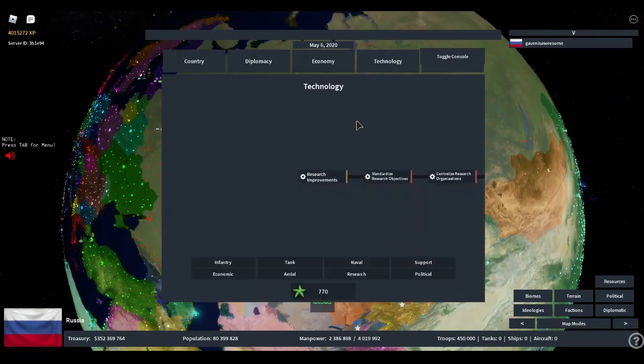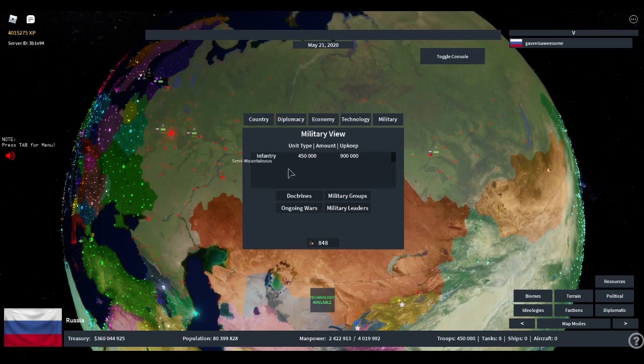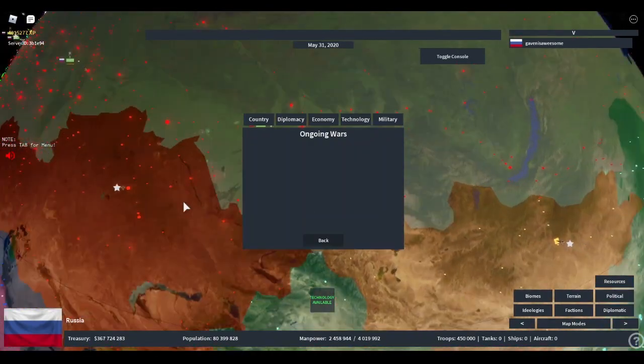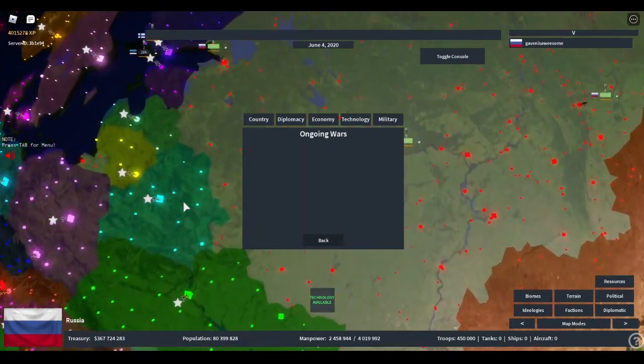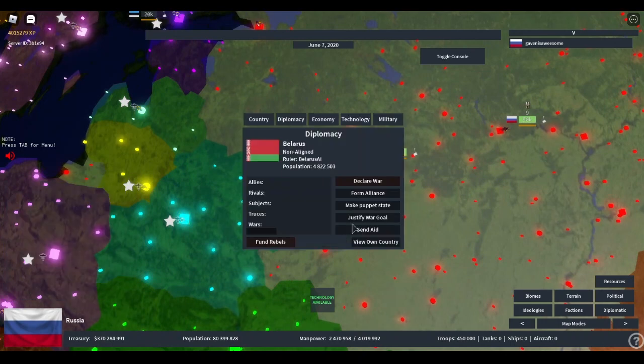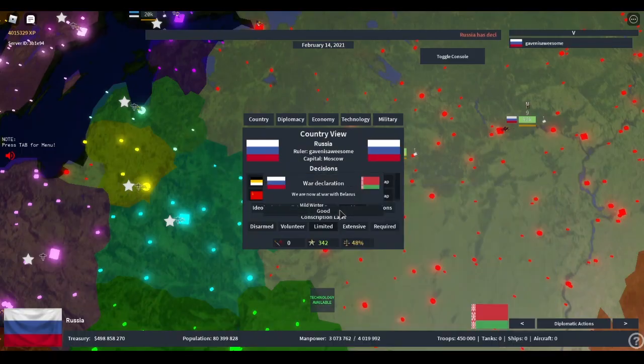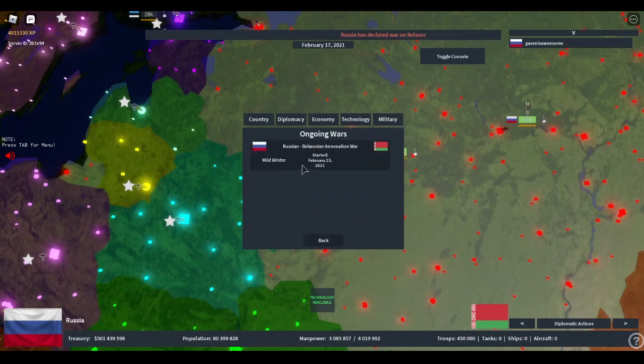Let's take a look at the technology tab. The starting bonus for research points has increased by 500 points, which is actually pretty good. That's basically it for the technology tab. In the military tab, this shows your unit type amount and upkeep — this is just the military view in general. Ongoing wars shows your ongoing wars, so if I declare war on Belarus, you can see the Russian-Belarusian annexation war listed.